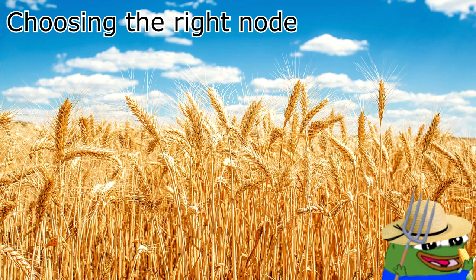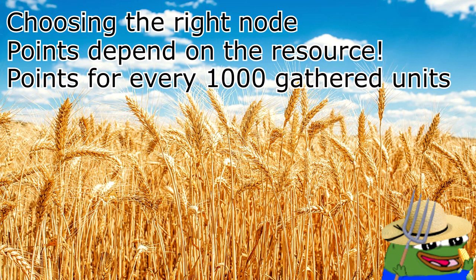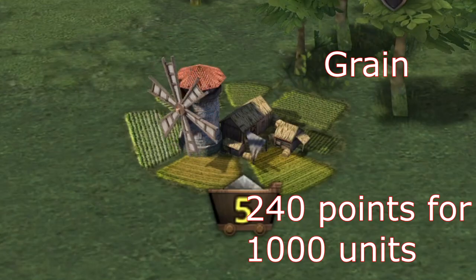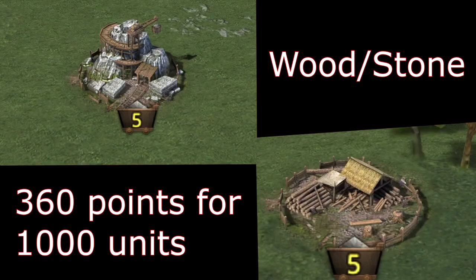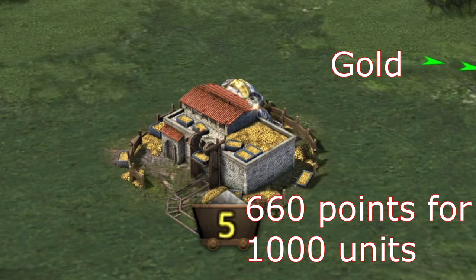Choosing the right node during KvK is not a simple task, since you earn different amounts of points for different resources. You get points for every thousand gathered units of a resource. In particular, you earn 240 points for grain, 360 points for wood or stone, 480 points for iron, and 660 points for gold.